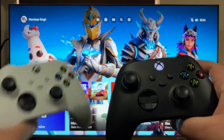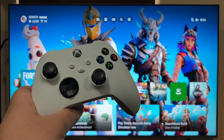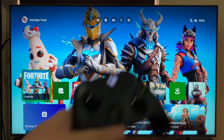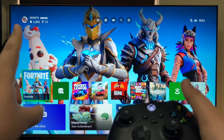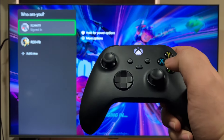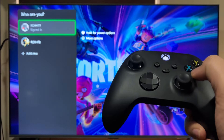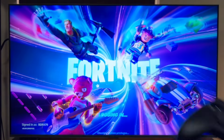So two controllers — main one is turned on, other one is turned off. We'll keep it that way for the time being. From the main controller, logged into your main account, turn on Fortnite as normal. We are still not touching the second controller.